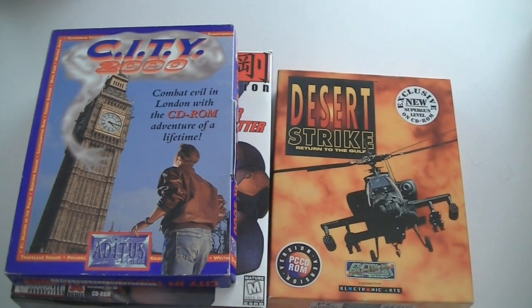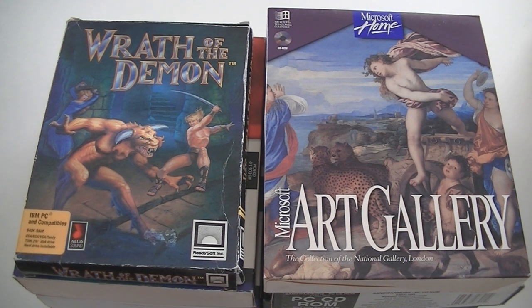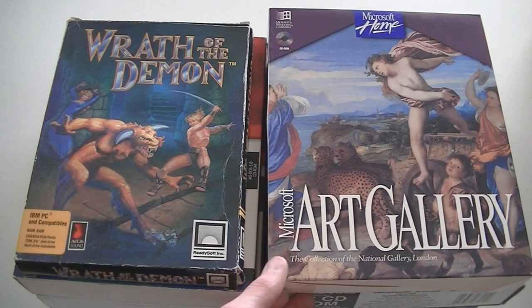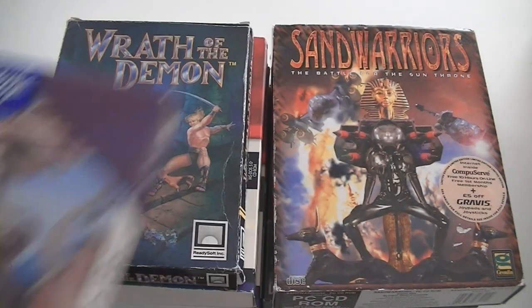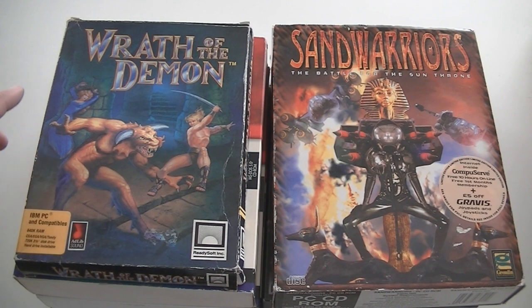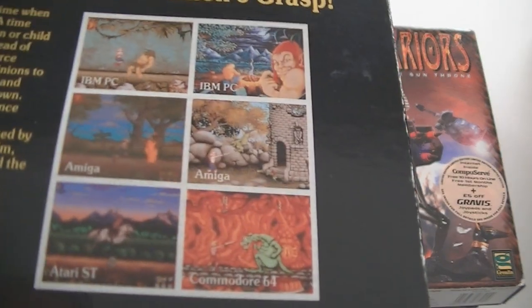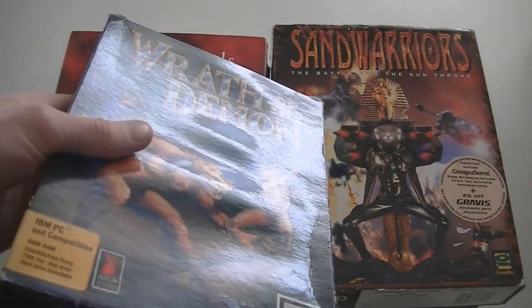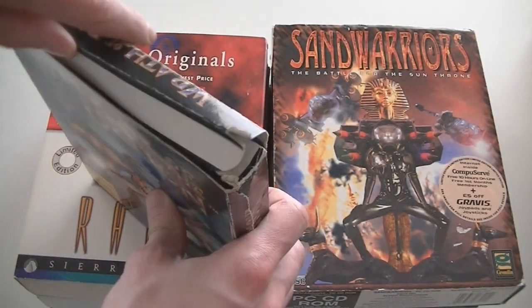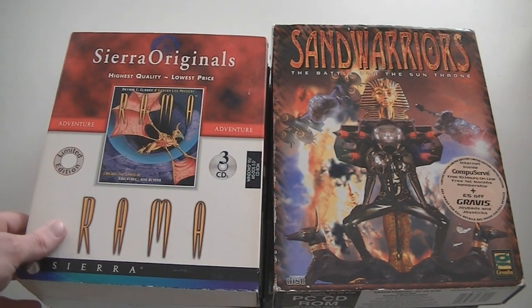Then something I've been dying to have in my collection — Microsoft Art Gallery. No, not really — this is one of those boring Encarta-type things, maybe some people collect it but I don't. Then Wrath of the Demon, which looks quite old — the back shows really old-school graphics. The box has some water damage and has 3.5-inch floppies inside, which I love. Then Sierra Originals, Rama, Police Quest SWAT, and 3D Ultra Pinball.